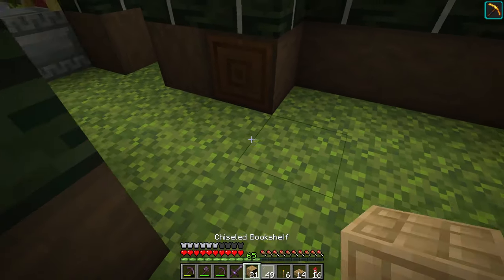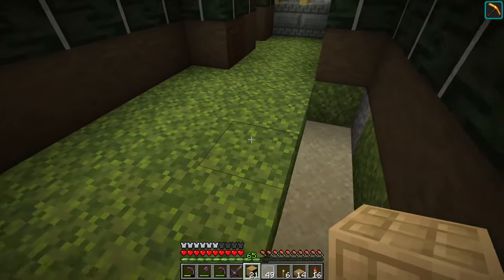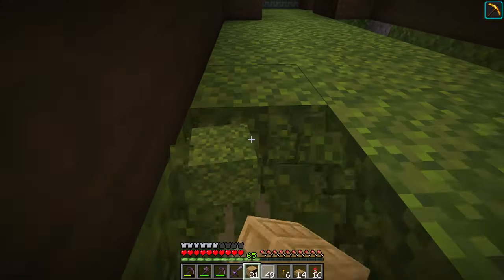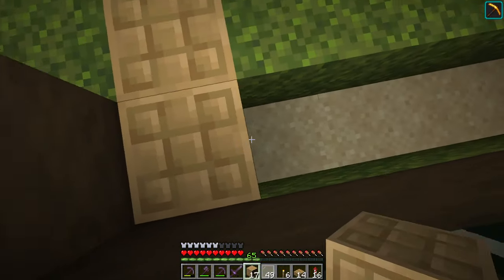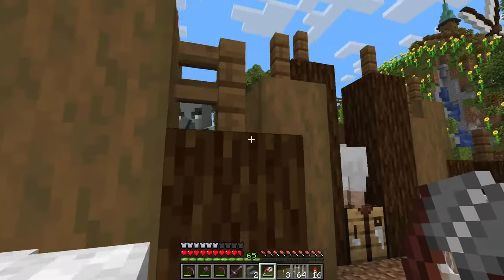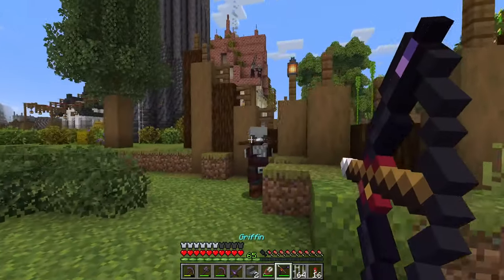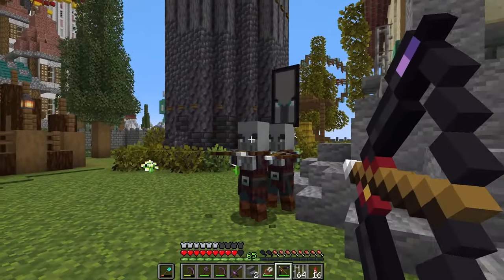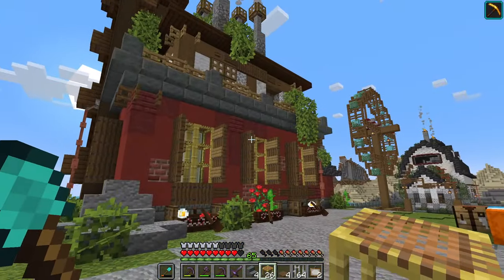You apparently have to silk touch chiseled bookshelves to move them. Anyway, I'm going to line them along the bottom because I really like this moss block — it looks like a green carpet. I'll basically take out the trim and place the chiseled bookshelves like this because it has that really nice wood texture on top — a cool little floor pattern. Then some skeletons are shooting my sheep — we are not having any of this. Go away, do not touch my sheep! I'm getting ambushed from the roof!